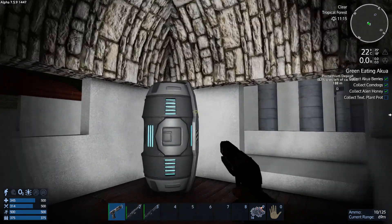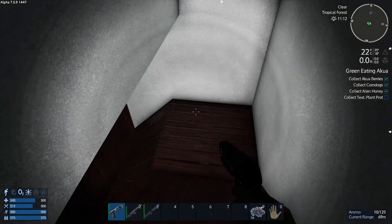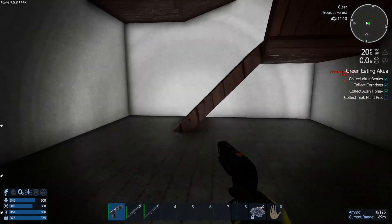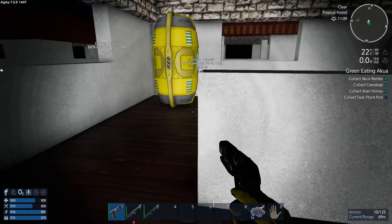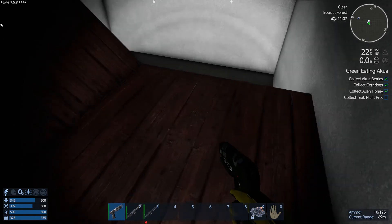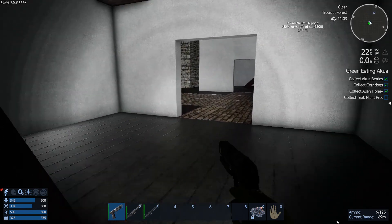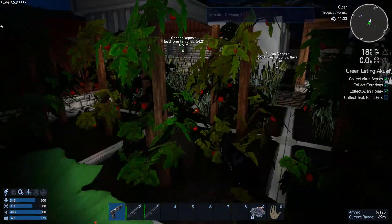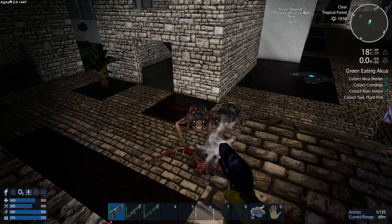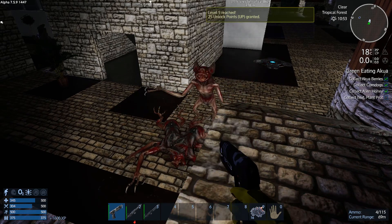So my game plan changed from taking a long run to a nice, really easy level progression from here. I have to be careful those things haven't respawned yet because they do hit pretty hard. They don't path up ramps but they will come inside buildings. Let's see if I can get out without being eaten to death. This is the best position to get these things. That's level five.